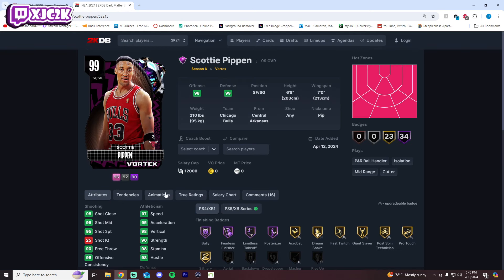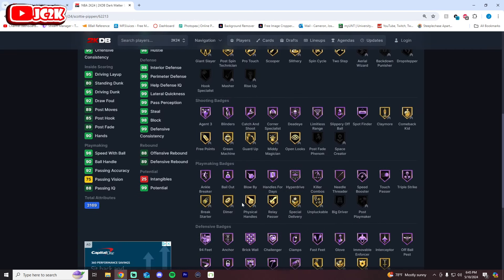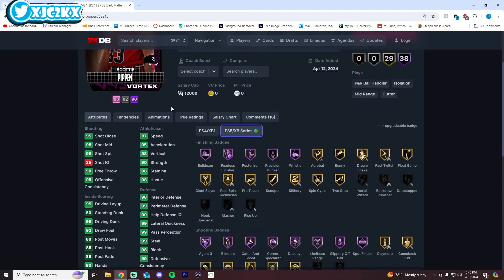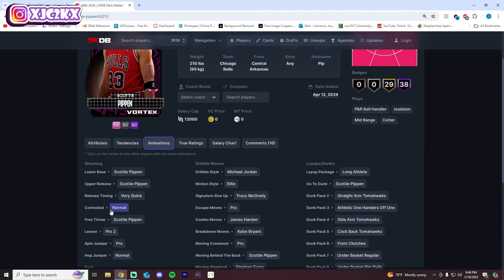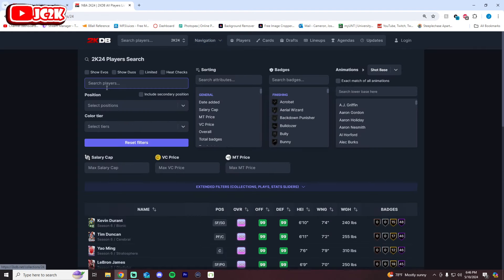Number 6 is Scottie Pippen. He's 6'8" with a seven-foot wingspan and hot spots from literally everywhere. His badges are phenomenal and he's a really complete, amazing defender. He also has an elite level release. The one thing this card lacks is great playmaking ability — his sigs could be better, Escape isn't great, Behind the Back isn't great — but Pro 2 Fade and his release are top tier. That's what holds this card back slightly.